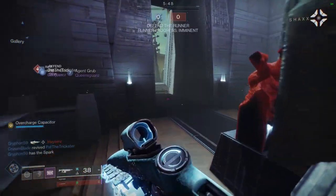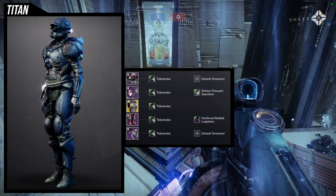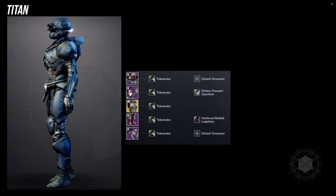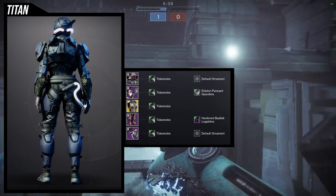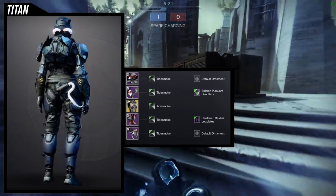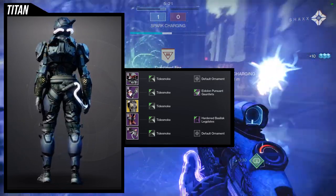The first set utilizes the helmet and the mark — I think they're probably the better pieces from the whole set. The chest piece is also really good but the helmet and mark are really cool. For this one we're using Severance Enclosure; I think this chest piece looks so good with the helmet and the mark — very organic. For the arms, the Eidolon Pursuant gauntlets with the Hardened Basilisk look really good together, a great fusion since a lot of the armor is rounded and goes well together.